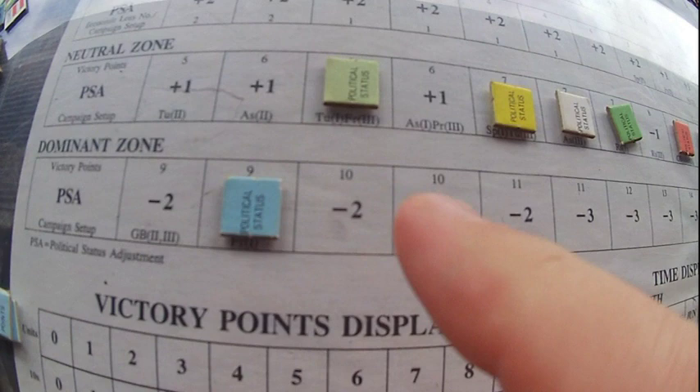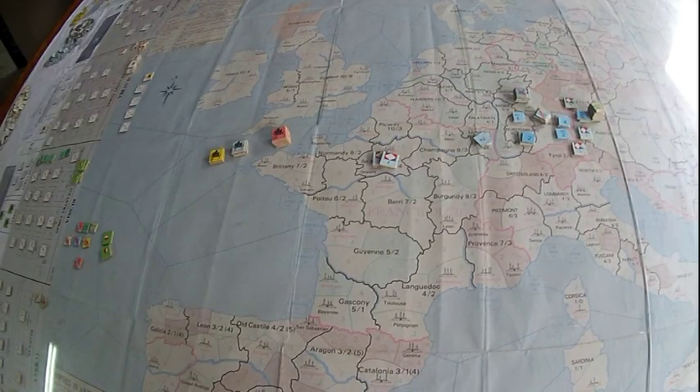Every political status point you collect moves you up on this board. During the economic phase every three months, wherever this marker is, you get that amount of victory points. If the French want to win the game earlier — whoever hits their number, the moment that turns over, the game ends. If the French are collecting 14 points a turn instead of the required nine, they'll get there well before 1815. Every player needs to pay attention to who is doing what on the political status board.